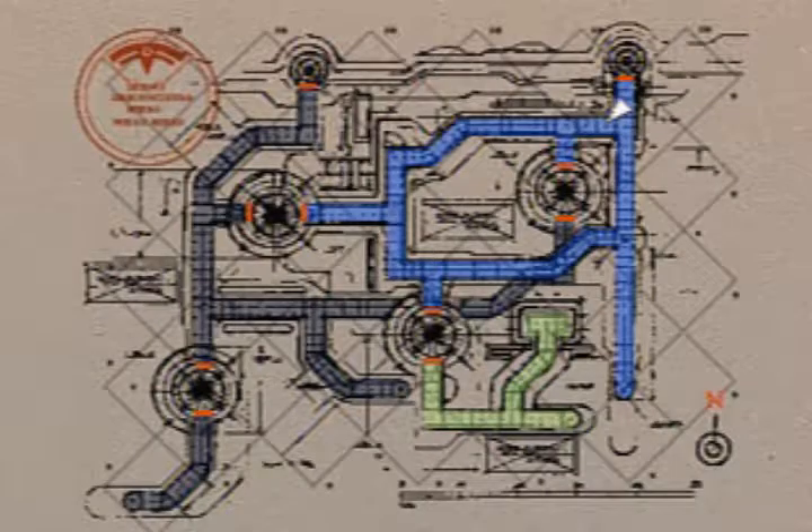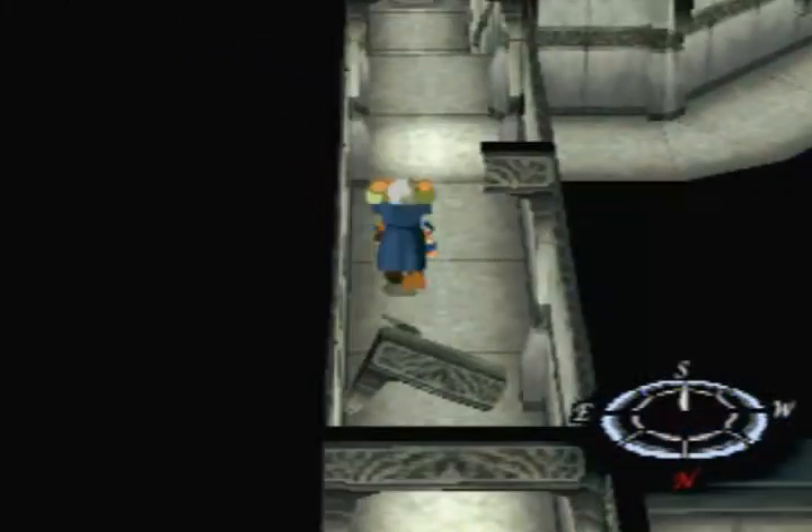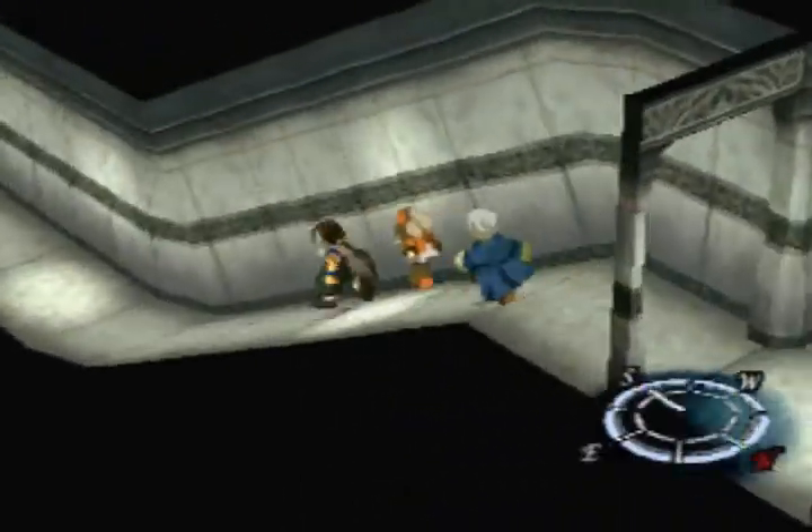Right now we're actually heading all the way down that little blue thing right there. We're in the middle of the tube system, the shaft system in Shavat right now, and we're trying to get to the dock to stop an invader.